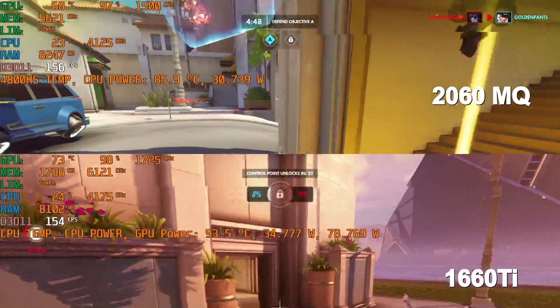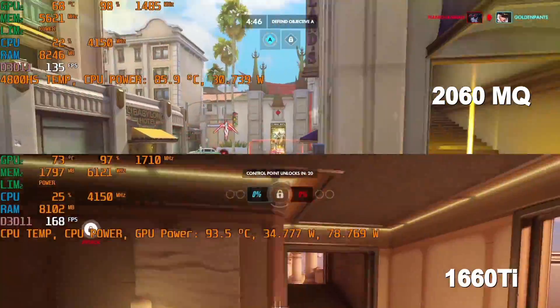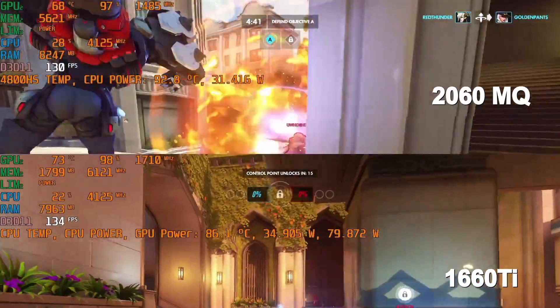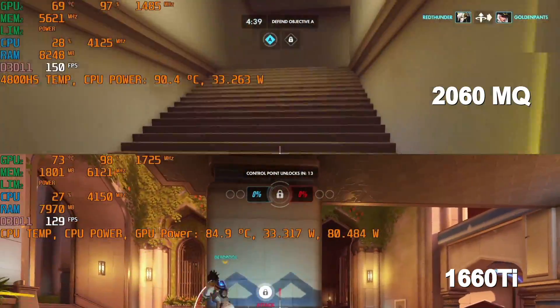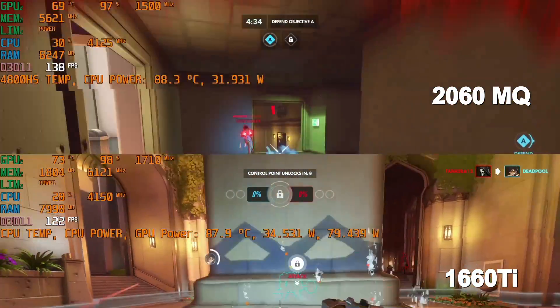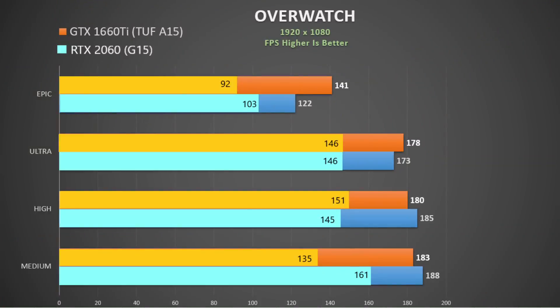The frame rates in Overwatch depend upon the map, whether you are indoors or outdoors, and how much action is going on. I used Fraps to measure the whole match, and if it was best of 3 over 3 maps I used those numbers. On the whole from medium to ultra the 1660 Ti and the 2060 Max-Q were similar — 5 frames at best between them. At epic settings the difference was greater but I suspect this was more down to the situation in the game rather than the 2060 being weaker. So for me both are awash in this game.